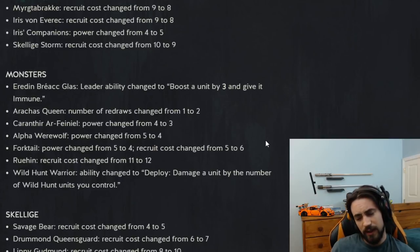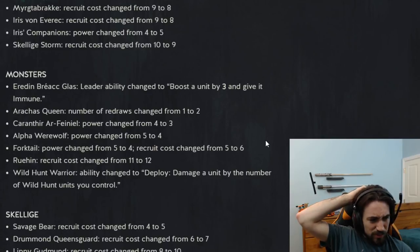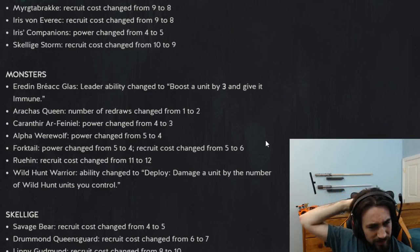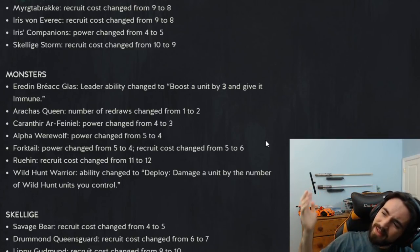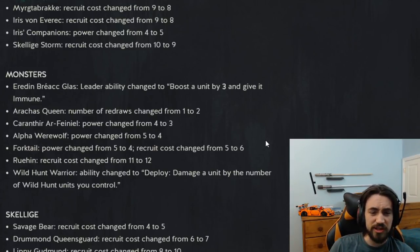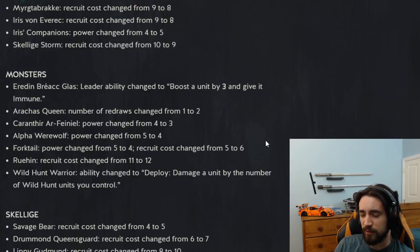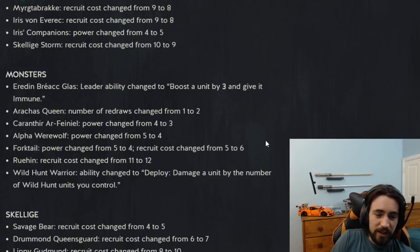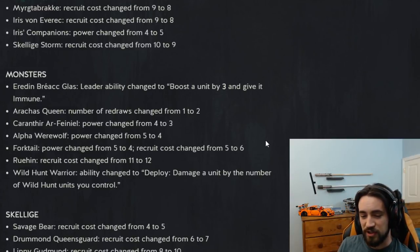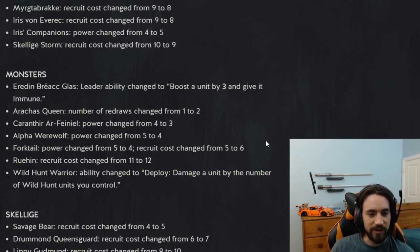Ruin recruit cost changed from 11 to 12. I don't know why they did this — Ruin wasn't broken. I don't think you should be discouraging people from running Ruin. Yes, Ruin can get insane value if you play a bunch of engines, none of them get locked or removed, and you get an entire long round to keep consuming Ruin. But if you were playing Ruin in your deck you were probably building Rackus Queen with engines like Slizzards. So you're still going to play Ruin — I'm not a huge fan of the change but it is what it is.